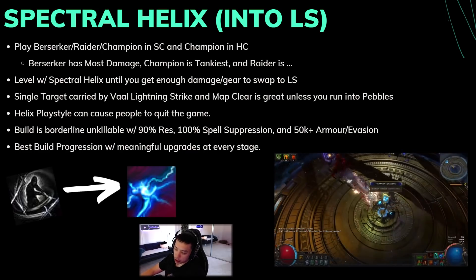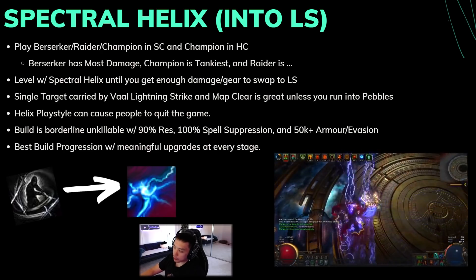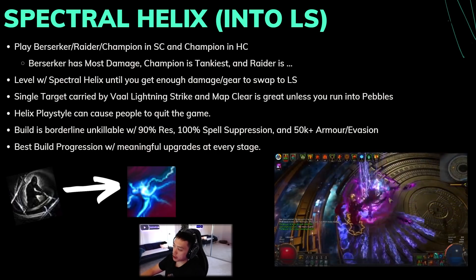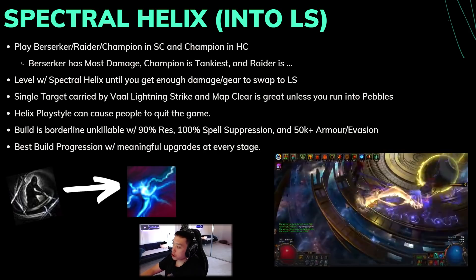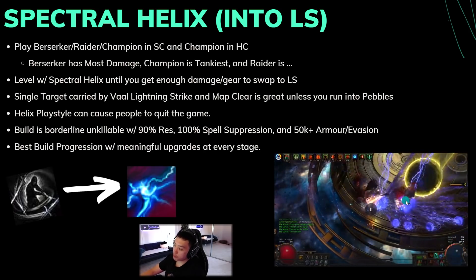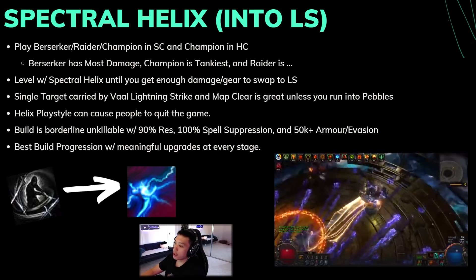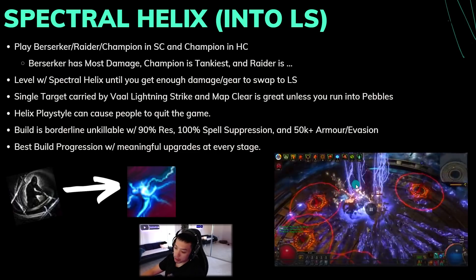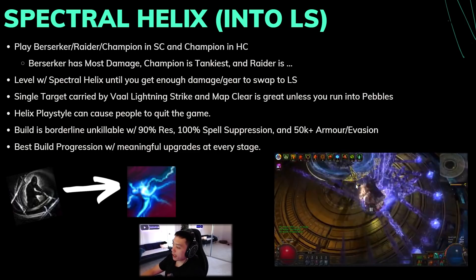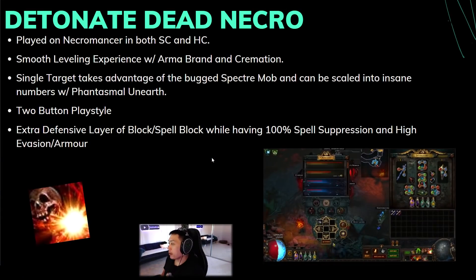In my opinion, this is the best build progression out of all the league starters — you'll have meaningful upgrades at every stage. In the endgame you can even swap to a Mageblood claw setup and reach around 700–800 million DPS. As you can see in the Feared clip, the boss just gets melted even without best-in-slot gear. The main sticking point is that people have played it a lot already, and some people simply can't handle leveling with Spectral Helix.